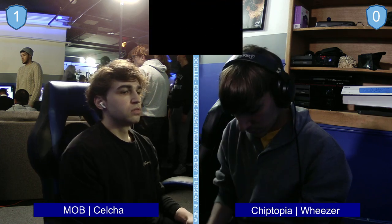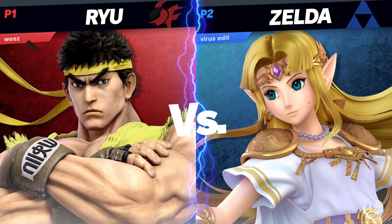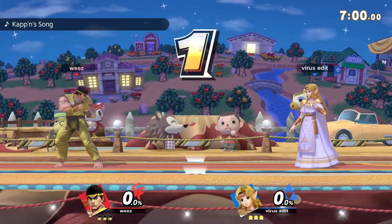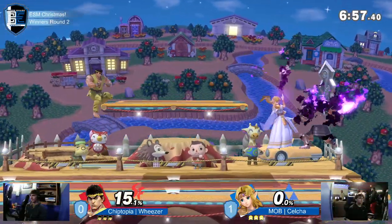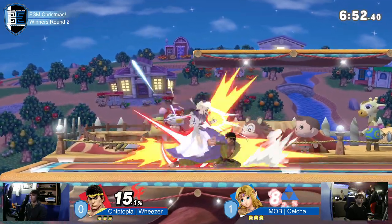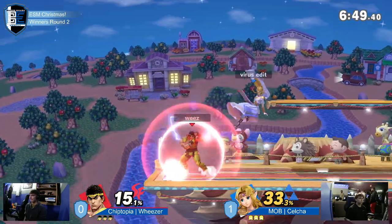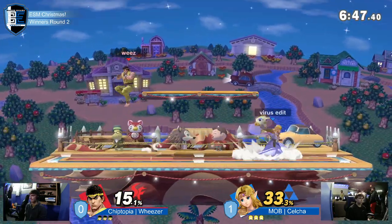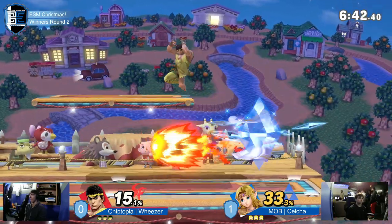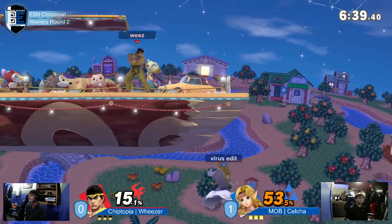The tough part for Weezer is Kazuya has that reflector — the move that reflects — which does a lot of damage and also reflects the Knight, so you have to think and call them out. But I've never seen this before in my entire life — wait, what is Weezer cooking right now? I definitely like the Ryu pick for this matchup. Ryu does a really good job of dealing with these zoner and trap characters specifically.